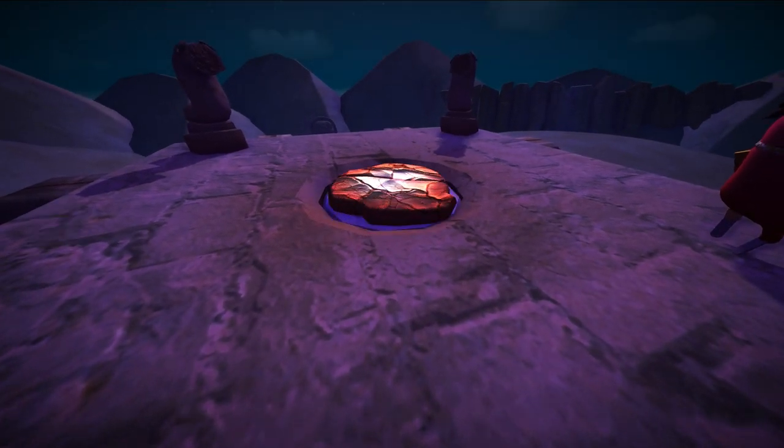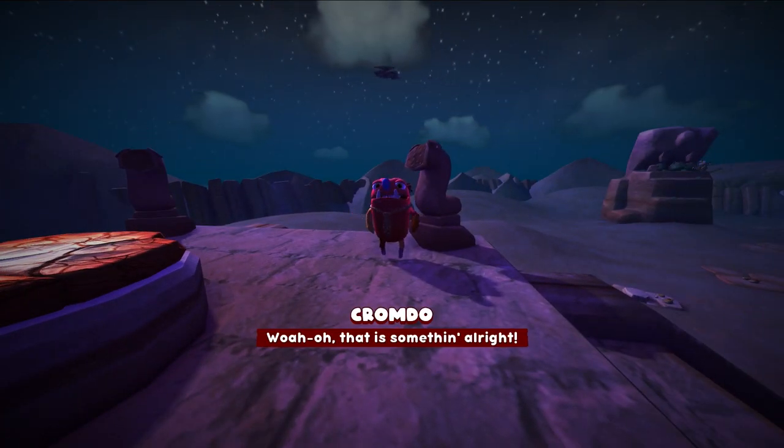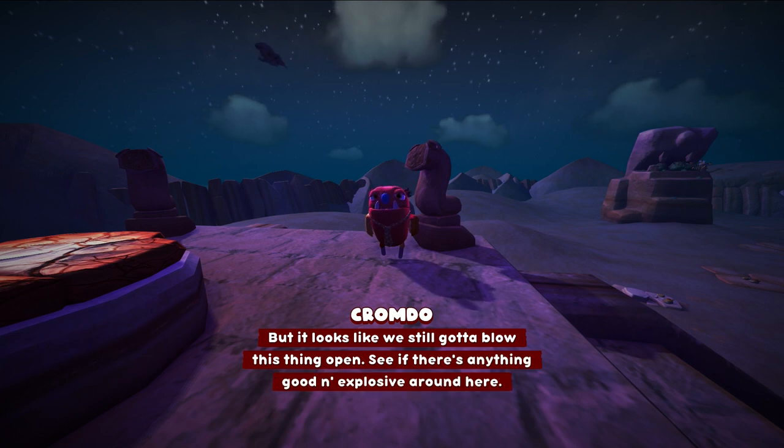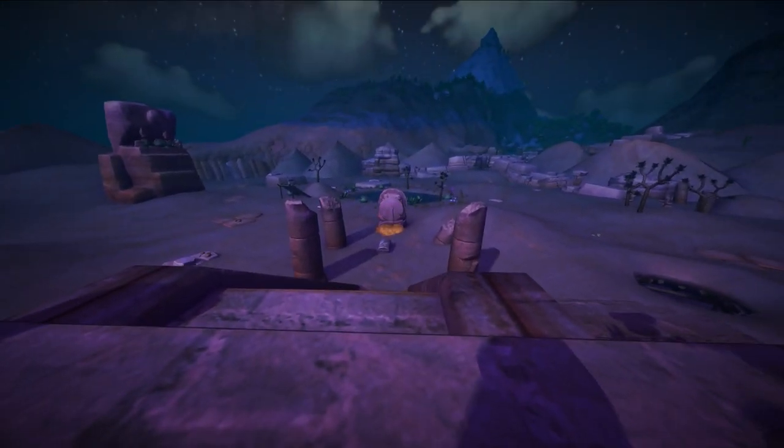From summoning it to actually killing it. If you've been in this area, Sizzling Sands, you'll have possibly scanned the Matza and be wondering how to actually get it. Well, it's a very late game mission that you do for Krom.